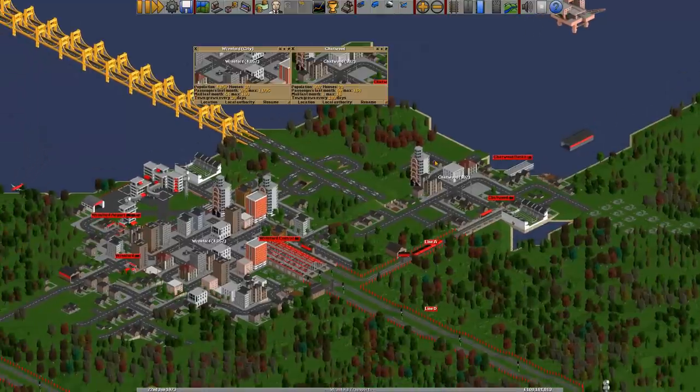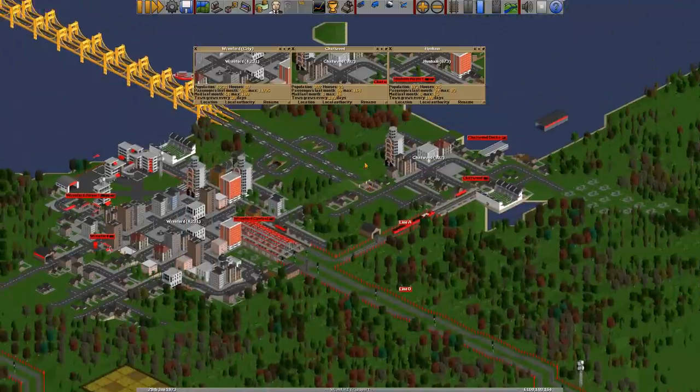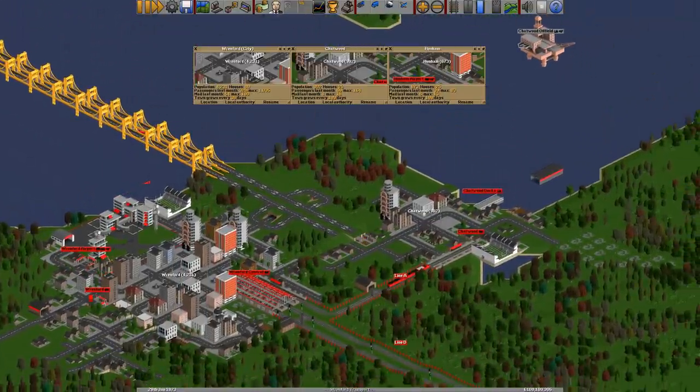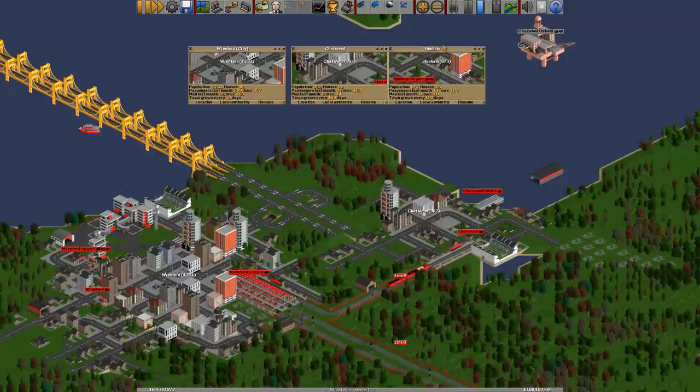To get this window up, all I did was click on the name, and it brings up this window. We can go find another one — here's another one, just click on the name and it brings up the information window. We've got one city and two towns that we're looking at. Let's have a look at the information on there and see what we can find out.